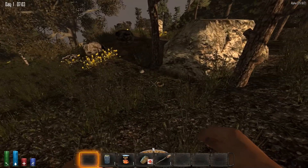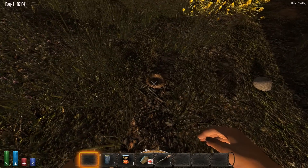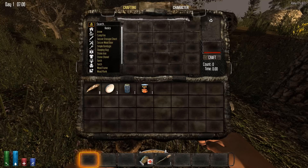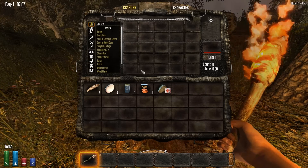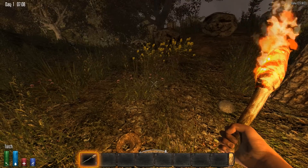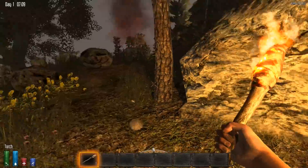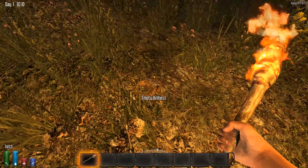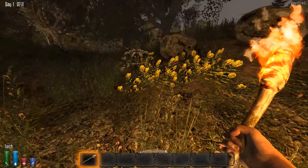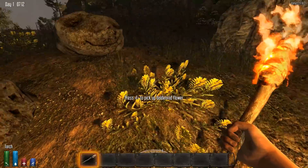I don't level up that fast because I've literally set all crafting experience points to zero, so I will not gain a single experience point from crafting. The only time I get experience now is from killing zombies or killing anything. So let's start by collecting corn — we don't really need this yet — and some stones.